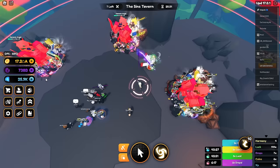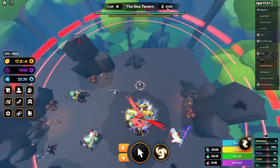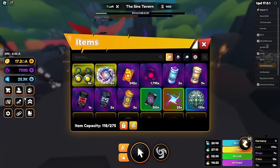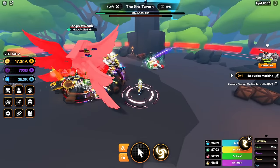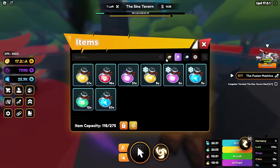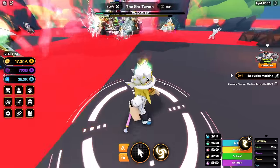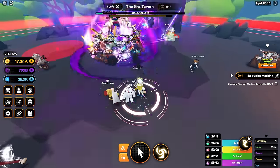This torment raid gives you so much dark matter — oh my gosh, this is crazy! We got to the boss with 25 minutes left. Look how much HP he has — this is a little ridiculous. We're almost there, we're about to beat the first torment raid! I'm gonna switch to my drops team and pop a drops boost too. We gotta see what the drops are from the boss — I heard they nerfed them. I can't wait to see how much dark matter I get — hopefully like a trillion.